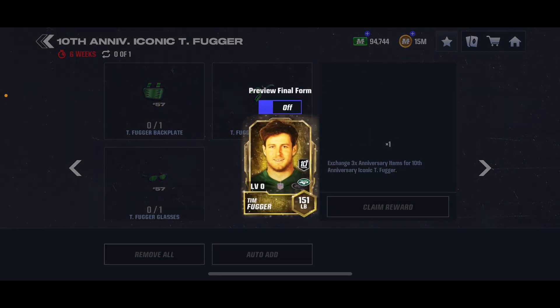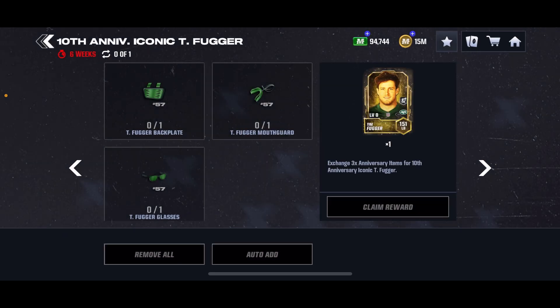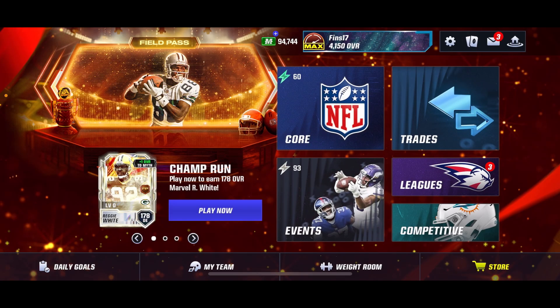A lot of you don't know the backstory behind this card. This guy had a 57 overall card, and if you say his last name it sounds like another word, which is very funny to a lot of people — but that's pretty much the whole backstory. This guy has recorded like zero NFL stats, but he's a Madden Mobile 15 legend, so that's hilarious. But that is pretty much going to be it, guys. Thank you so much for watching — see you in the next one.